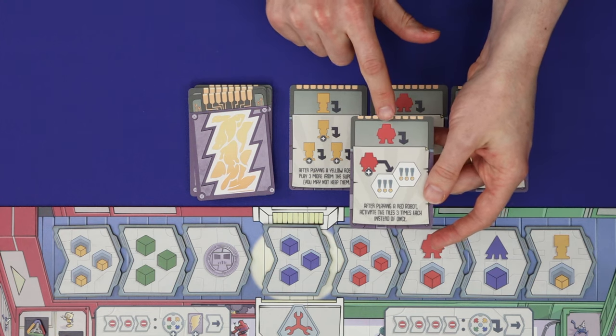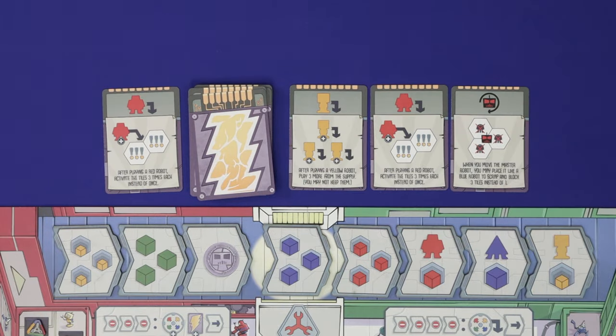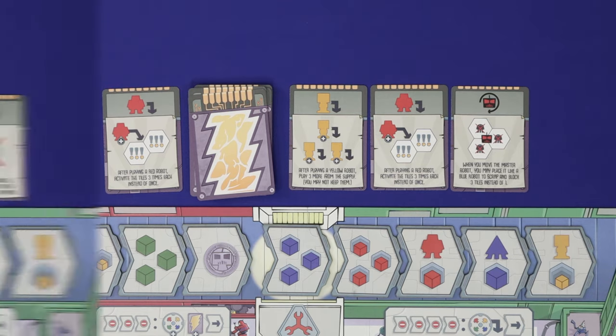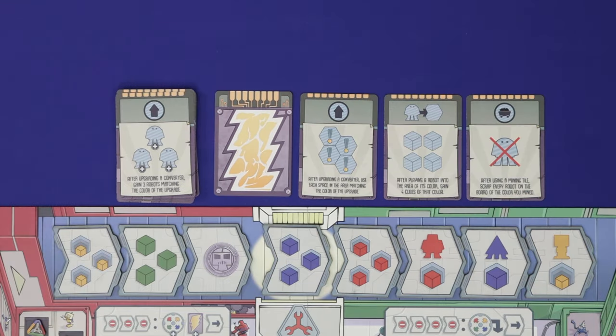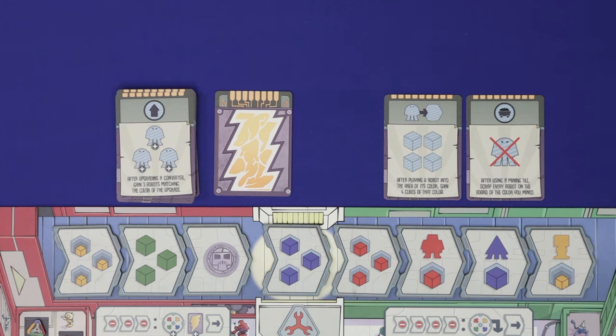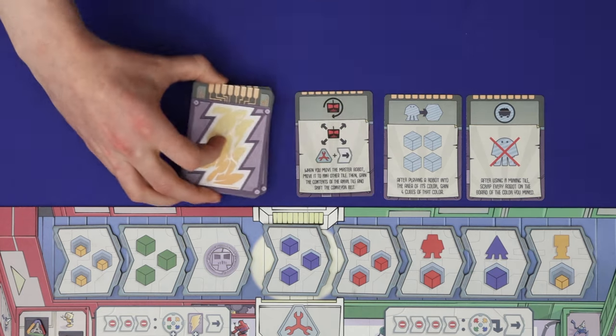For example, one card lets you play a red robot and activate its tiles three times each instead of once; another lets you play four yellow robots in a single turn. There is no hand limit, although you can only play one card per turn, and if the deck runs out, shuffle the discard pile into a new deck.